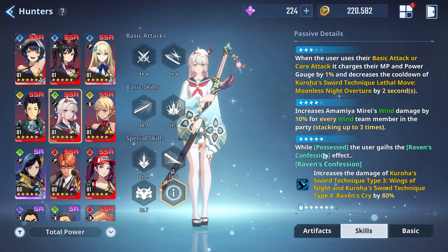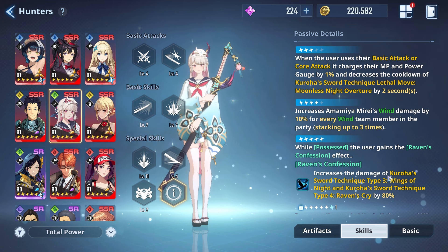Advancement 5: while Possessed, the user gains the Raven's Confession effect, which increases the damage of her basic skill 1 and basic skill 2 by 80%. Absolutely stunning and absolutely insane — Advancement 5 giving 80% is just ridiculous.